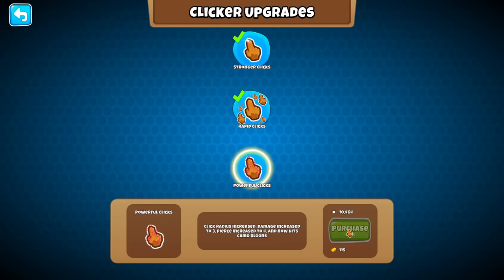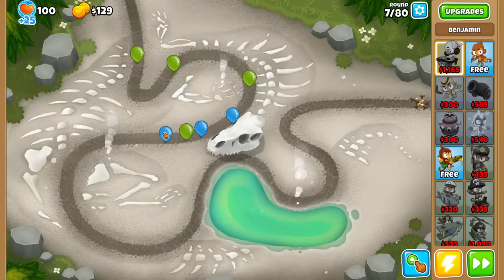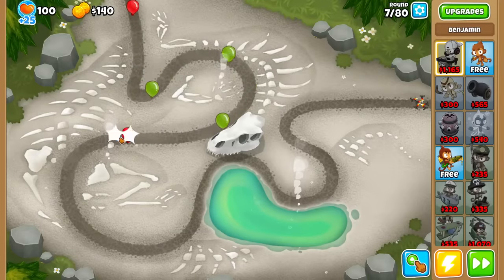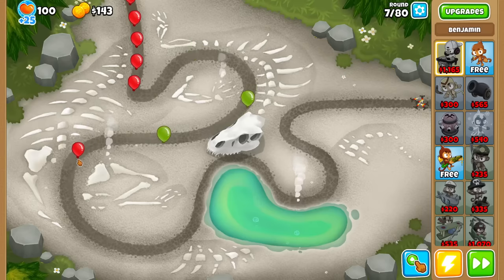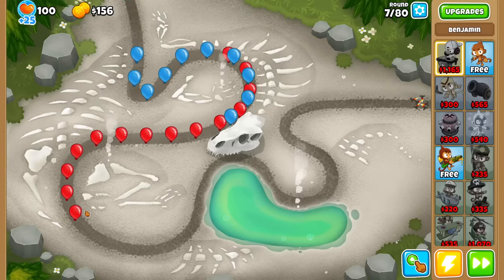Looks like we now have a 0.7 second delay compared to 1.05. This means that if you hold down the mouse, our attack speed is basically similar to that of the previous tier. And I will take it. I am just mega lazy to count the delay.